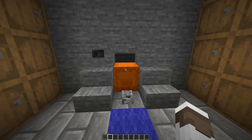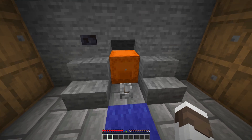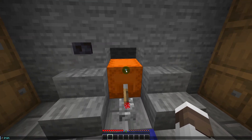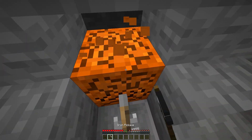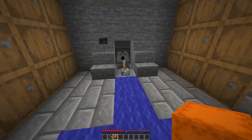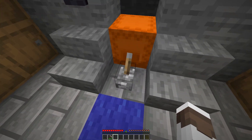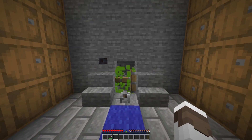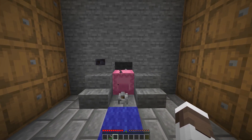Now if we do want to take out a shulker, for example we want to take this one — let me just hop into survival. We flick this, give myself an iron pickaxe, and then we just break the shulker. Now we can go ahead, use this orange shulker, store our building shulker somewhere else, then we can just place it back, flick this lever back on, and it is still working fully as you can see, and it cycles through all the shulkers.